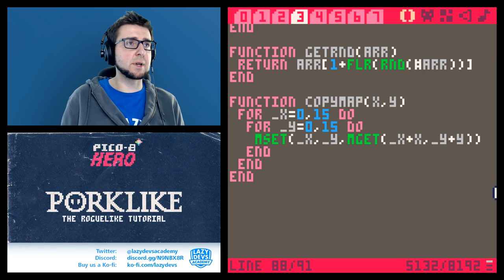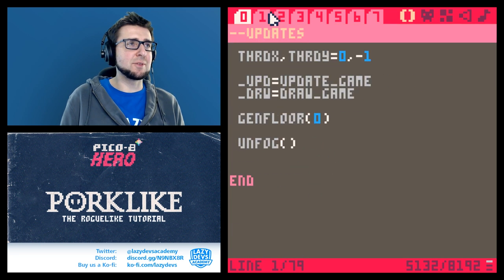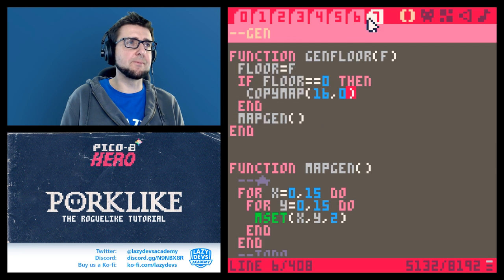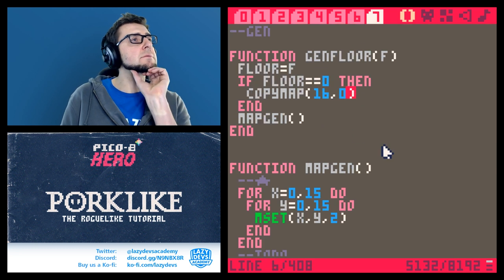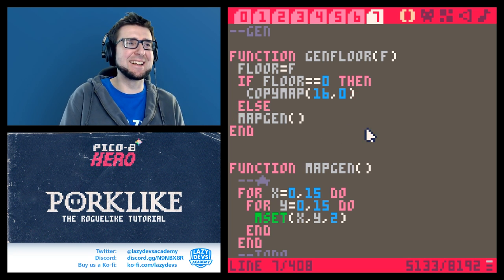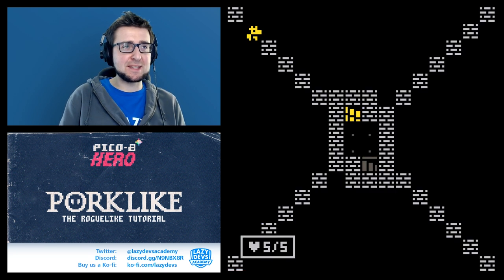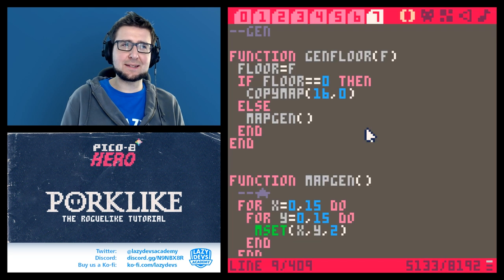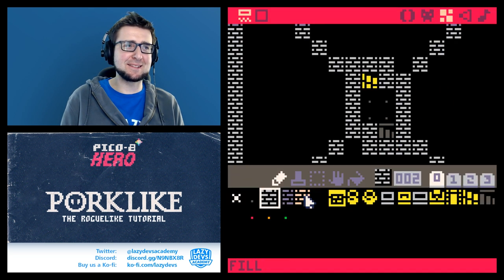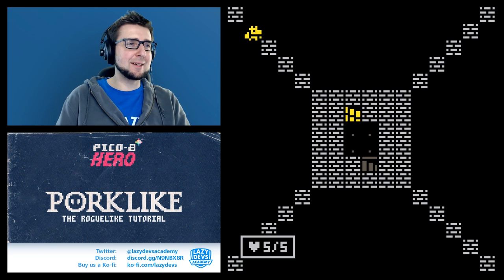It did not work — why? Oh, I know what the problem might be. We generated the map and then copied the map over, but we did it after generating it, so the order was wrong. Now it copies the map correctly. Let's see — is that how I designed this map? Okay, that looks right.